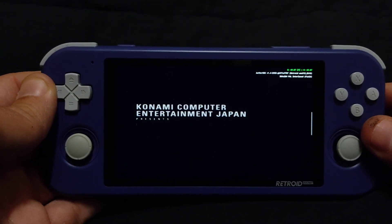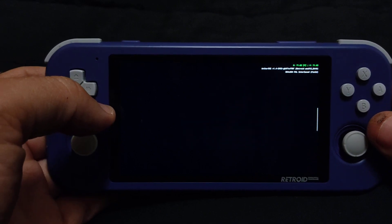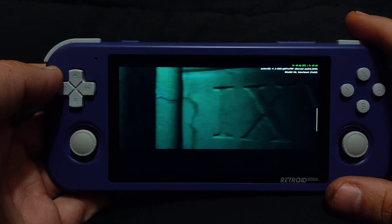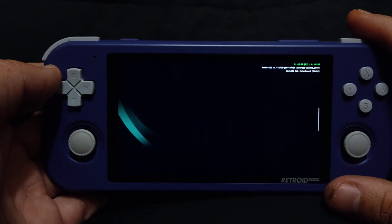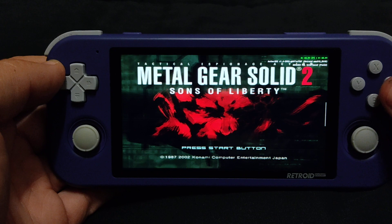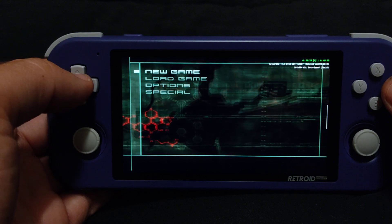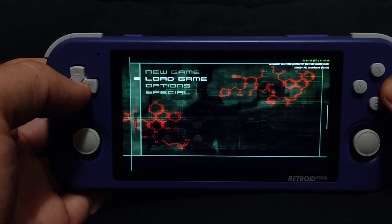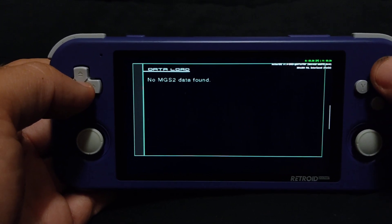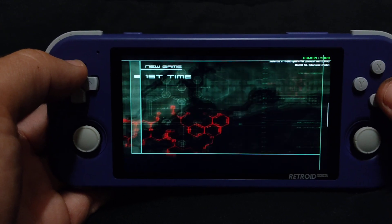Hey guys, I'm back. We're gonna do some Metal Gear Solid 2, another game that suffers from slowdown unfortunately. Obviously, I'm not gonna go through all this because we know the intro to this is quite long, so let's just push start. We're currently running a bit fast at 60 to 65 frames a second. I don't think I've got a save... no, alright, let's go back. New game, first time.